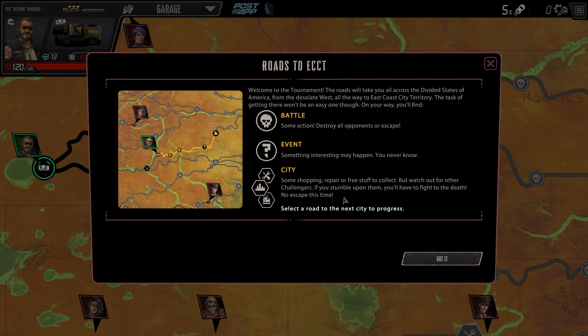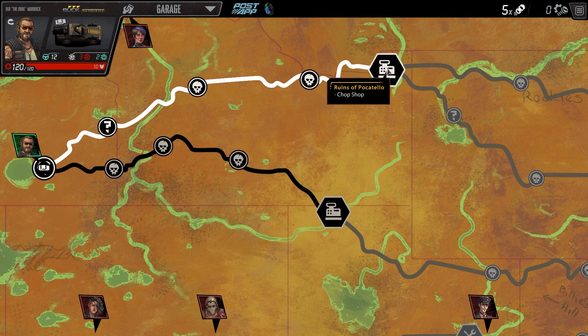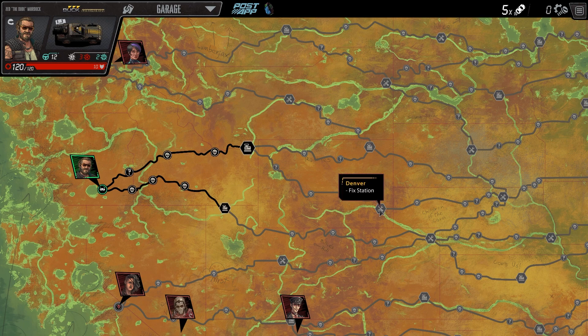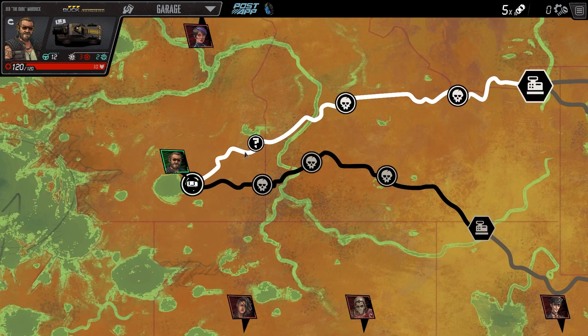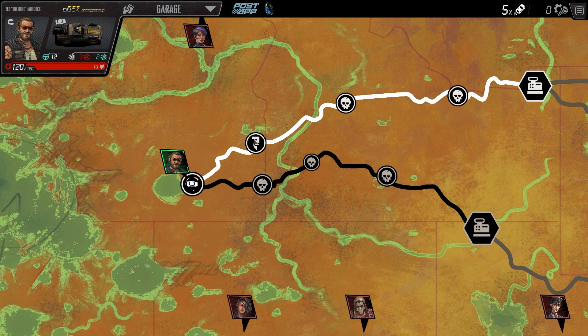On your way, you'll find Battle, Event, and City nodes. City has shopping, repair, and free stuff to collect, but watch out for other challengers - if you stumble upon them, you'll have to fight to the death, no escape. I think the top path is more interesting because we have a random event versus just three battles. Let's go this way.